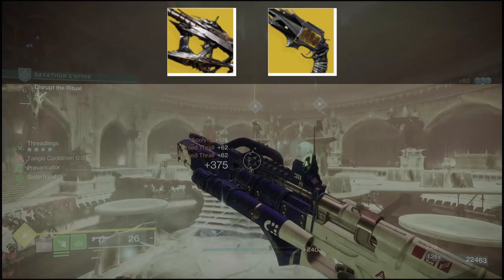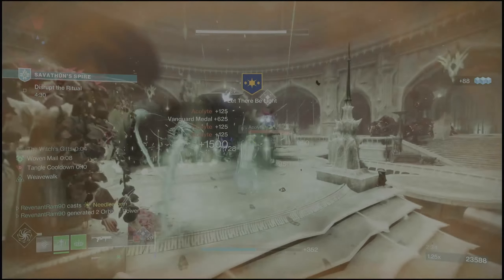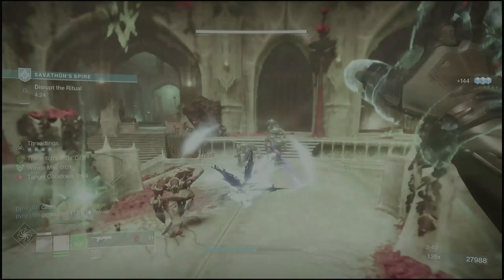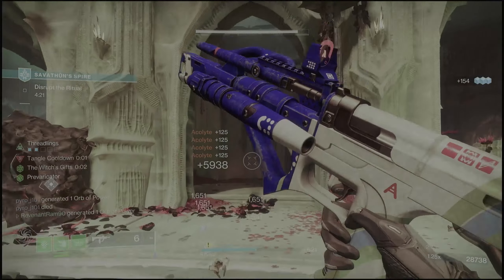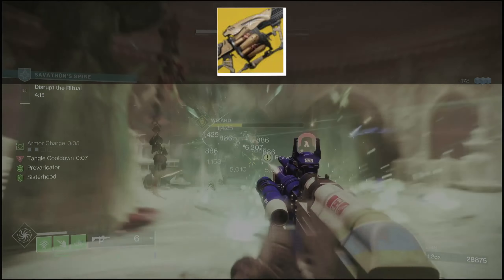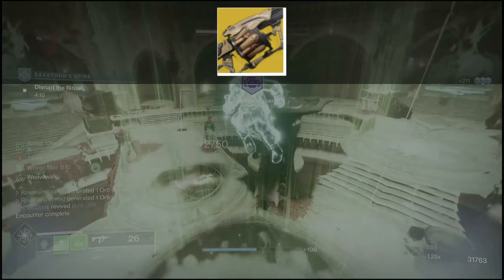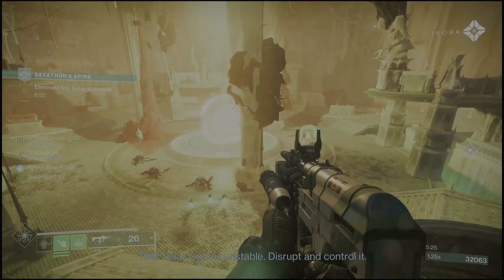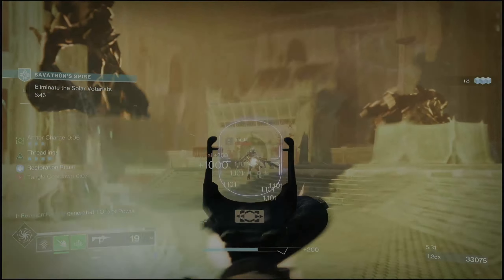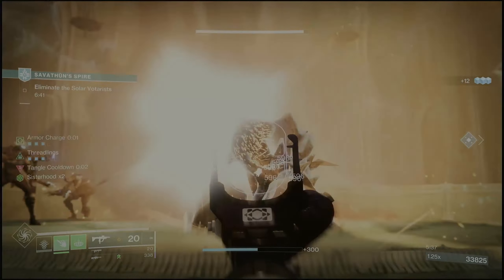Other good options are Thorn and Osteostriga - both are very good at spreading their damage-over-time poison effect, but without Necrotic Grips they don't hold up as well. After testing this build with Necrotic Grips for hours, I would still rather use Swarmers. Finally, if you want a heavy option there's Anarchy - it requires raid spoils but does higher damage over time being a heavy weapon. I still prefer running other things in the heavy slot, like a heavy machine gun with Hatchlings, to play into threadlings even more and build your own little army.